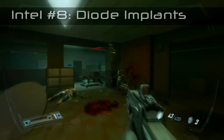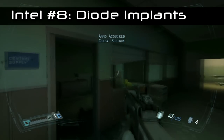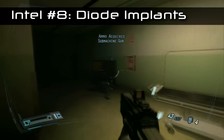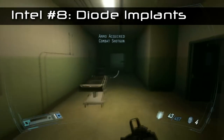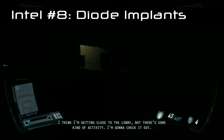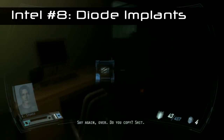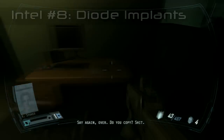Intel number eight is a bit hard to find. Once you've done the firefight in this room, go down the corridor — don't turn left — turn right, go down the corridor, and on your left through the double doors there will be a small reception area. The intel is on a desk; it's quite well hidden. This one is about diode implants.